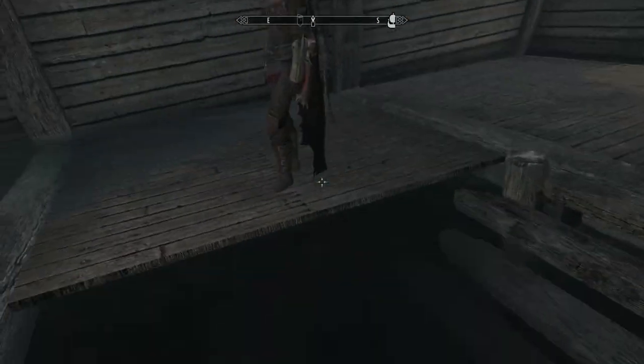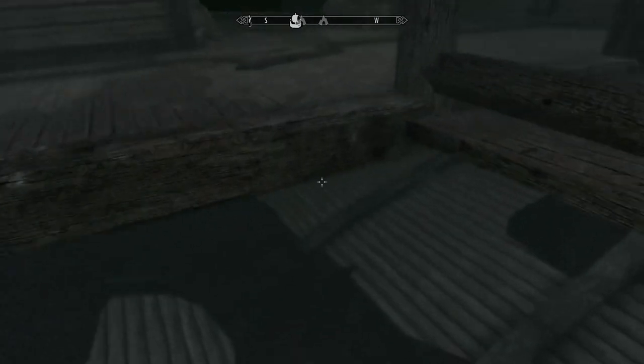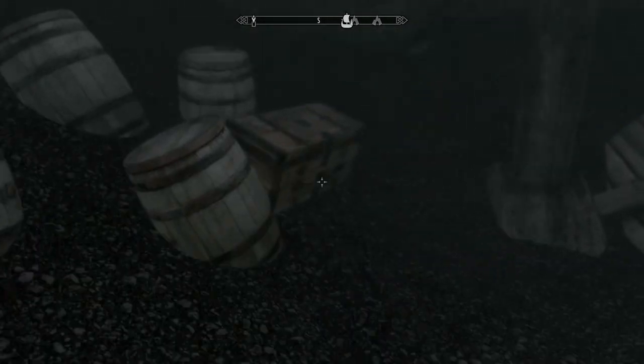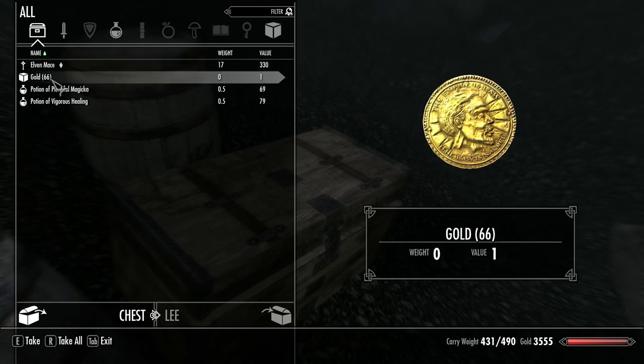Let's go have a look anyway. I don't see anything here — there's a chest. Ebony dagger, nice. I'll take it.